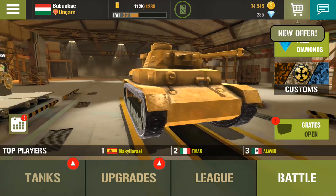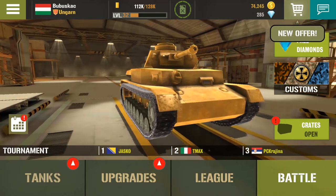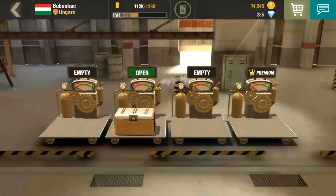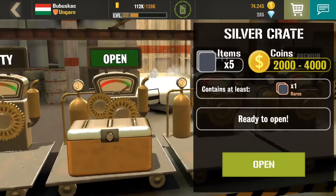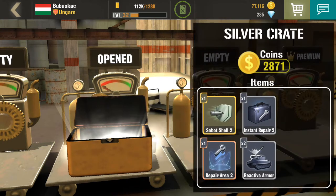As you can see on the screen, there is a new crate button where you can find some places for crates, and currently I have one that I can open. I got some coins and some items.